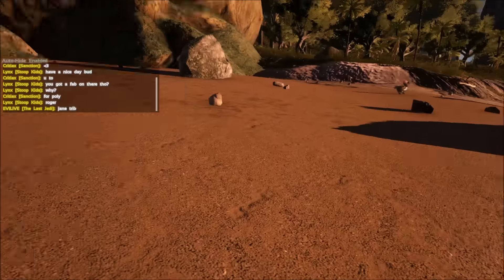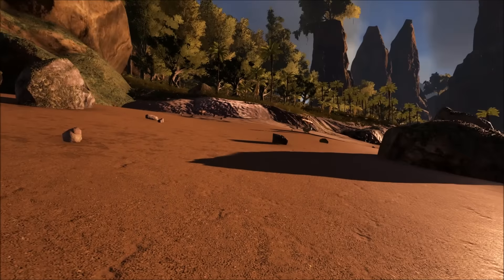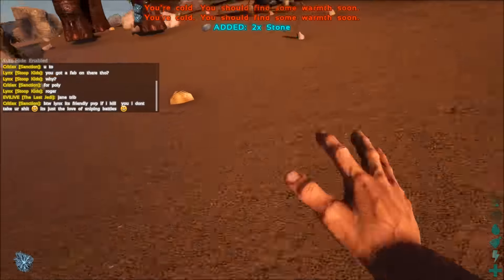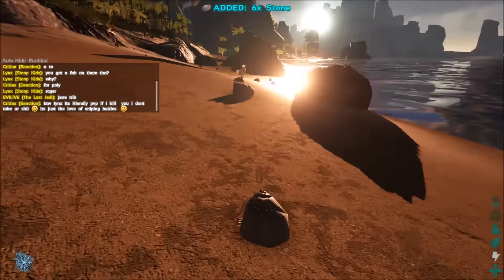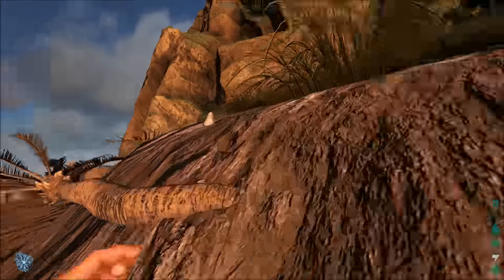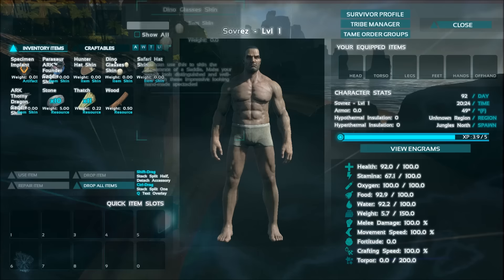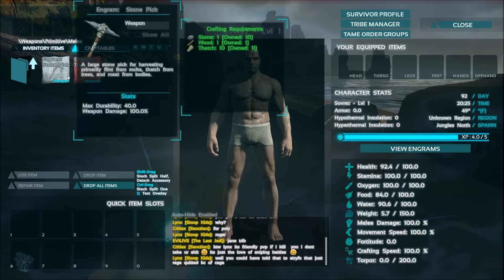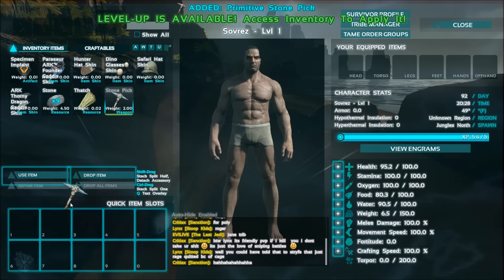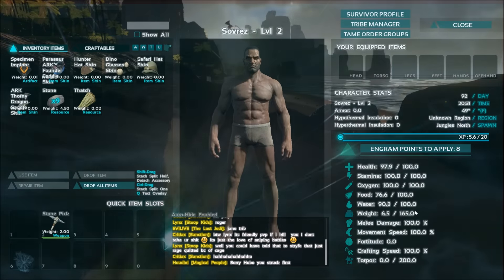I hope that is not a Diplodocus about to smash me into the ground. All right, that is a brontosaurus — we're good. It looks like we have two times gather rate right now because I'm picking up more stones than normal. Punch some wood — I need ten thatch, one wood. There we go, perfect. And oh, a level up! Let's put points into weight. Our starting weight is 150, didn't even realize that.